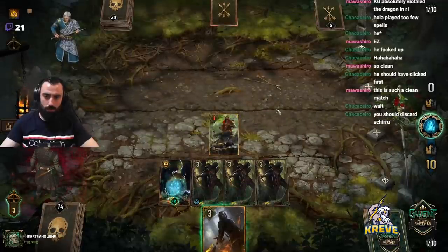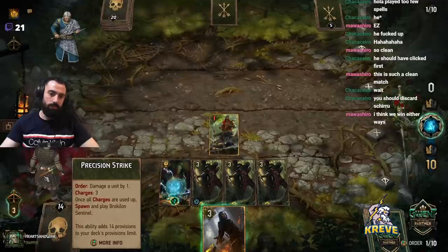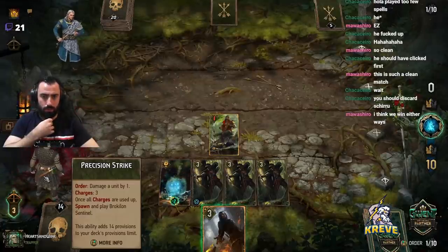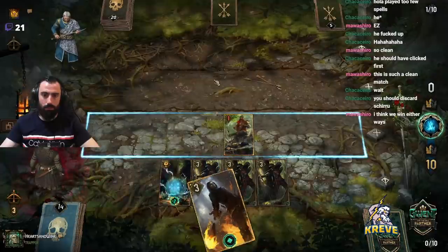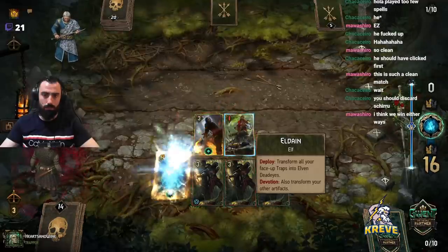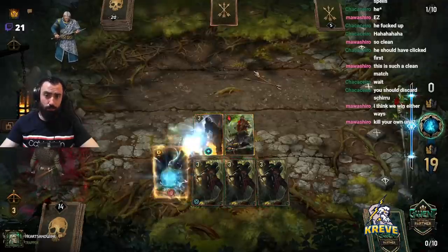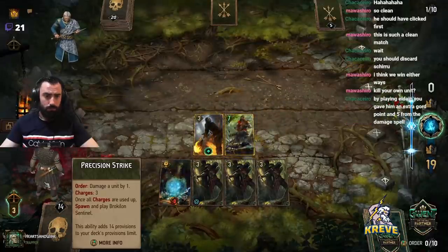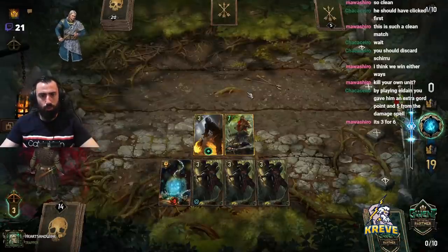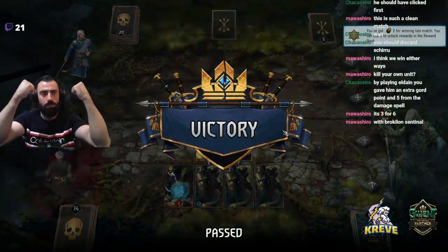Should we discard Shiru? Nah, not really — he still gives us points, why would we do that? Their last card is gold or something. Leader's gone. Damage unit by one, one sword charge used, spawn and play Broccolon — nah, we've got no leader here. How lovely it burns! I think we win either way. Kill your own unit? That's a negative point play if I kill my own unit — we're doing three damage and then getting a two-point unit, and the deathblow has to be the opponent's unit, not ours. Yes! Sick match!